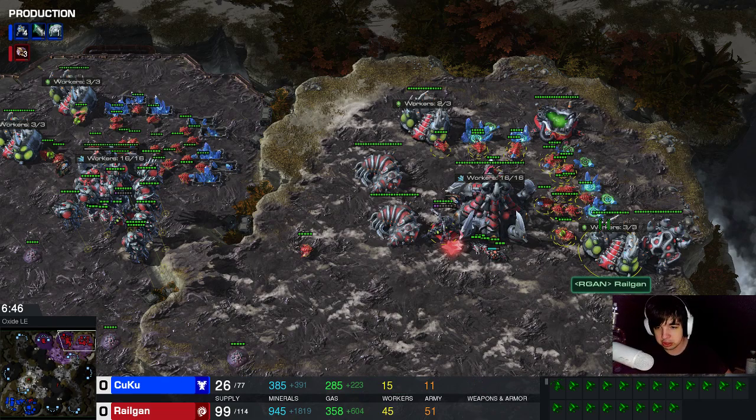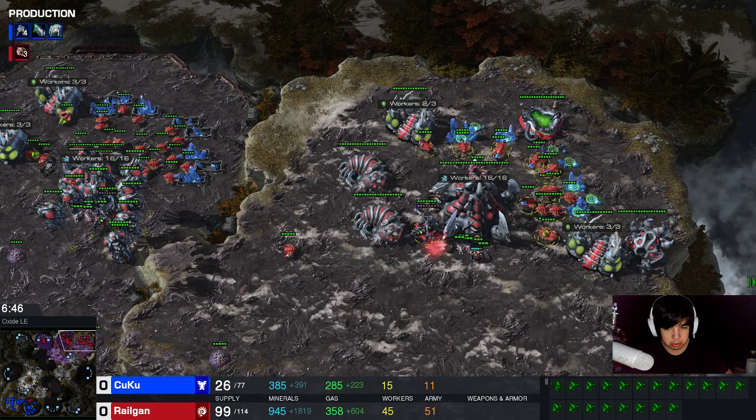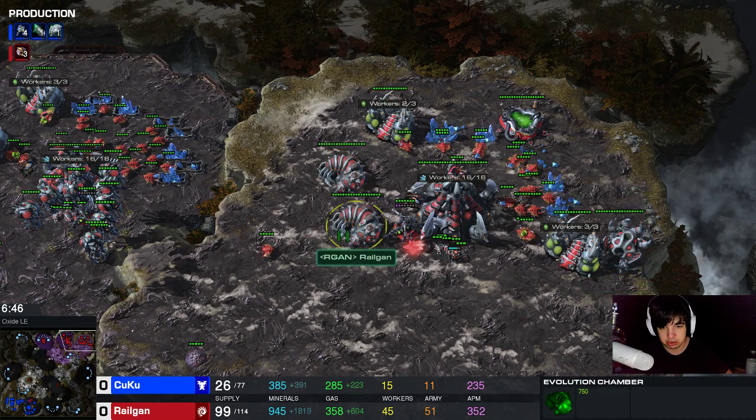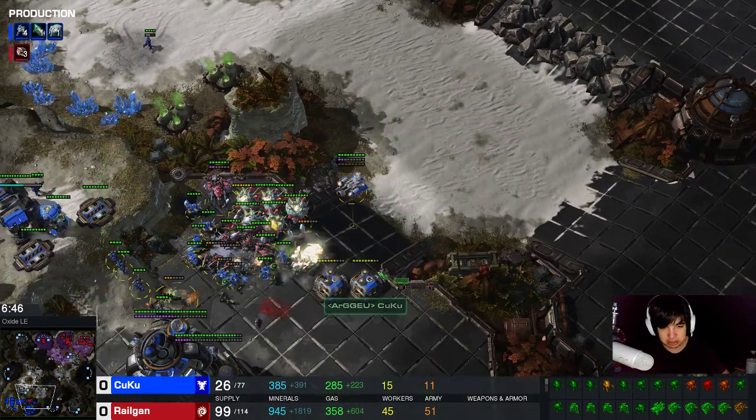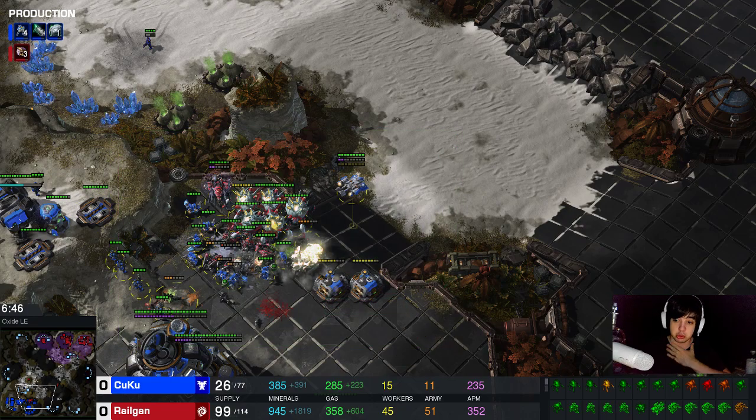I think this is a very easy style to play: two base saturation, start spamming roach ravager, push out as soon as you have roach speed. You can always transition at home by building a spire, go for corruptors against drops, get the evolution chamber upgrades, drone up your third base and take your fourth base - and just play a normal game. The point was to show you guys how to play a roach push after a three roach open.